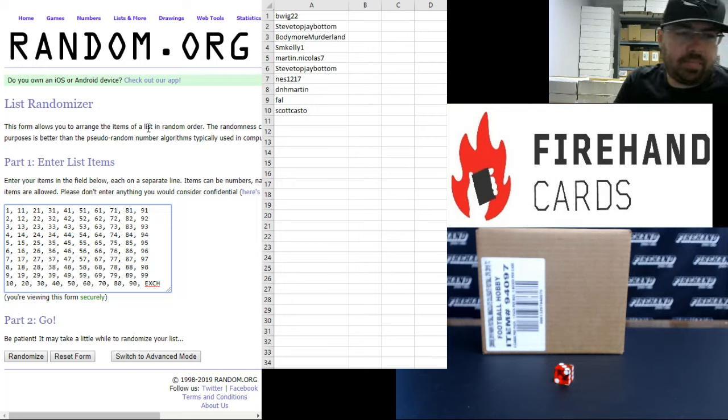So your blocks: Block one at top, block ten at the bottom. Block ten also includes any and all redemption cards, regardless of what the card number should be. If it's a redemption, it goes to that ten spot. Here we go.